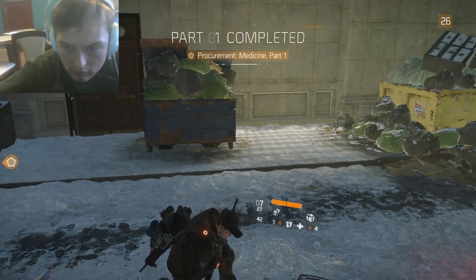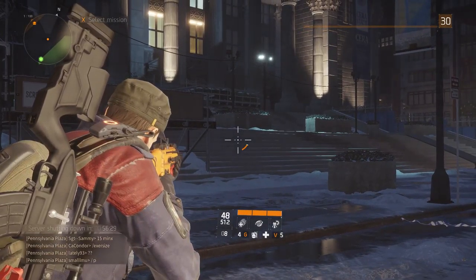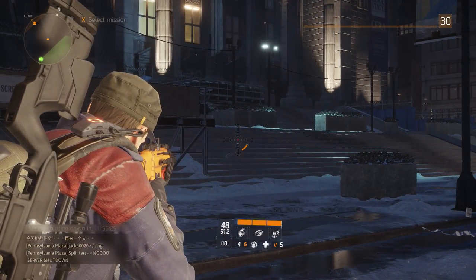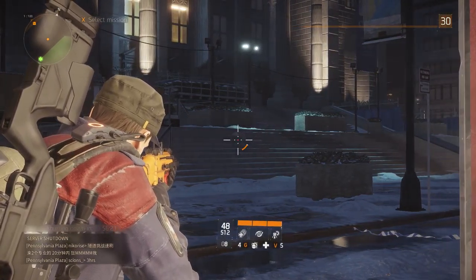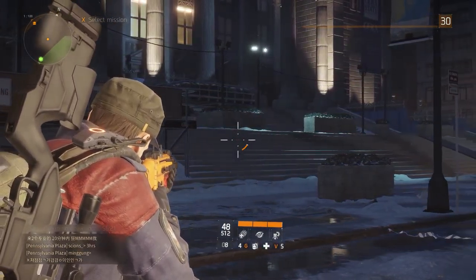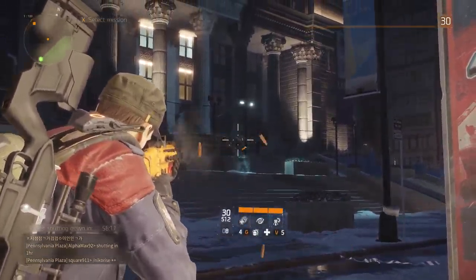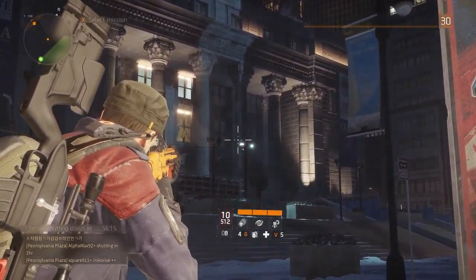Fortunately, the notion of recoil and bloom does exist in this game. Recoil is what makes your crosshair go up, and bloom is what expands your crosshair, making you less accurate. When your crosshair expands, your bullets go left and right. Here's an example: my crosshair goes up — that's recoil — and my crosshair expands — that's bloom.